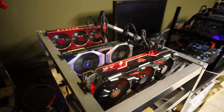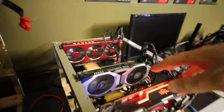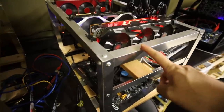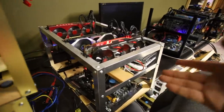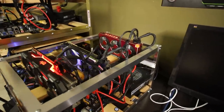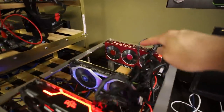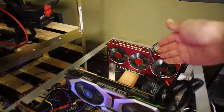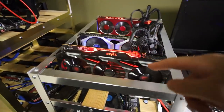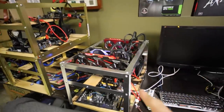My first rig here is a hodgepodge of cards — I have a PowerColor Red Devil, an RTX 2080, and a Radeon 7. This rig is actually from my condo that I moved out of. It's all mining Ethereum right now. Ethereum is just insane because of the block rewards and DeFi. The Radeon 7 is getting about 80 megahash at 180 watts, the RTX 2080 is doing about 42 megahash at 125 watts, and the PowerColor Red Devil is doing 56 to 58 megahash at about 130 to 140 watts.